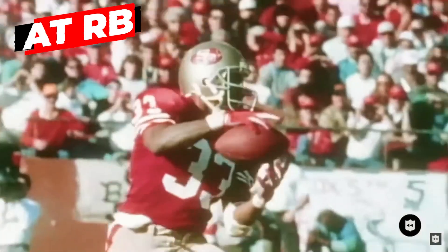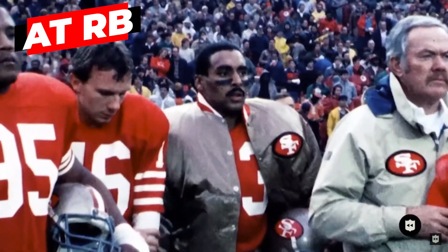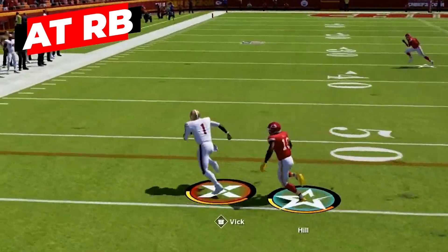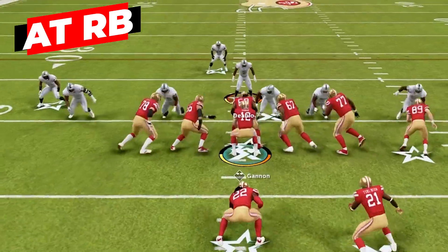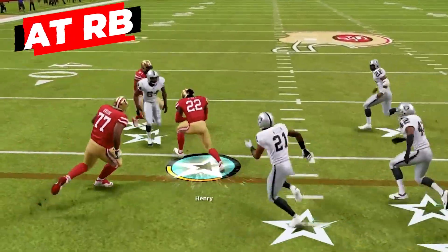For your running back spots you want two different players. First, a pass catcher like Roger Craig — an absolute freak in this scheme with his ability to catch out of the backfield. You're going to be passing to this running back an absolute ton and you need him to have sure hands and the ability to make people miss in the open field. At your second running back, you want someone big and physical to run between the tackles and pick up those tough yards.